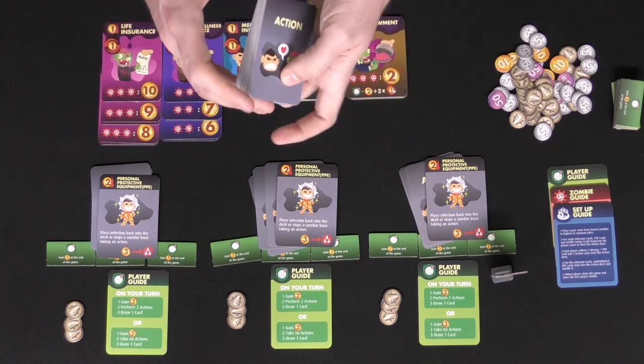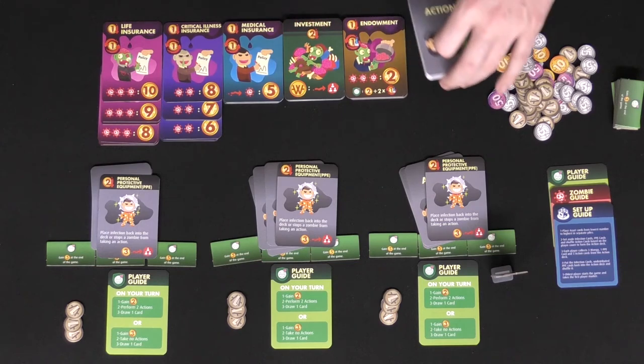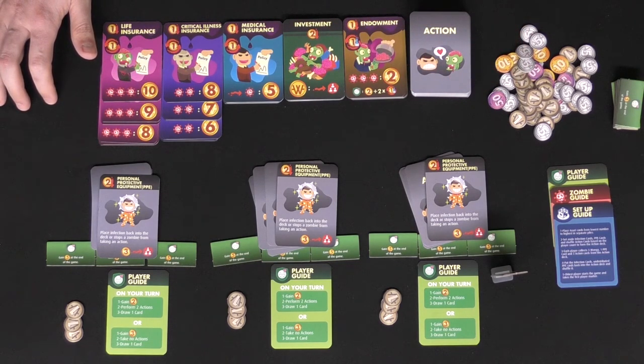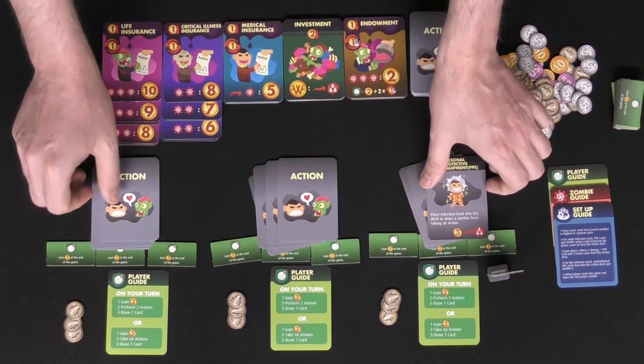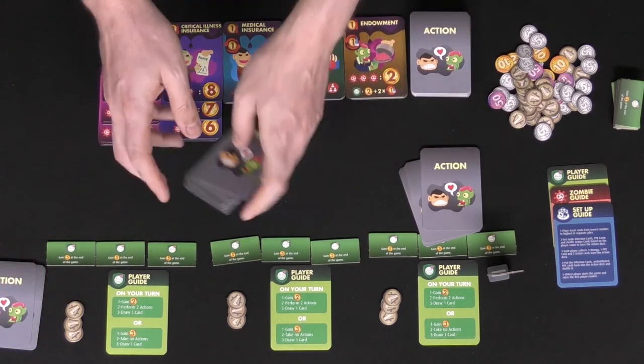After everybody's got their four starting cards, you'll shuffle all the infection cards and any additional PPE and then place the deck here next to the shop of insurance and investments. The first player — the person who most recently bought insurance — will go first. Make sure you go ahead and put your PPE hidden into your hand and set your hand aside face down so that nobody else can see it.